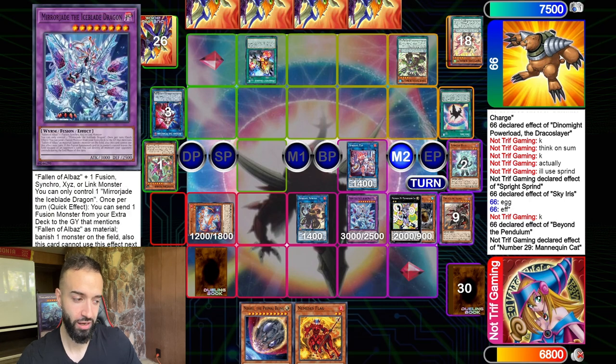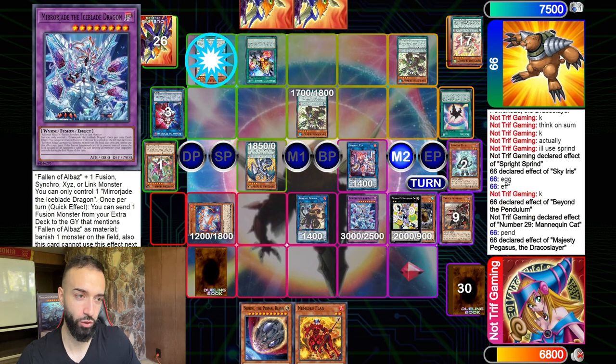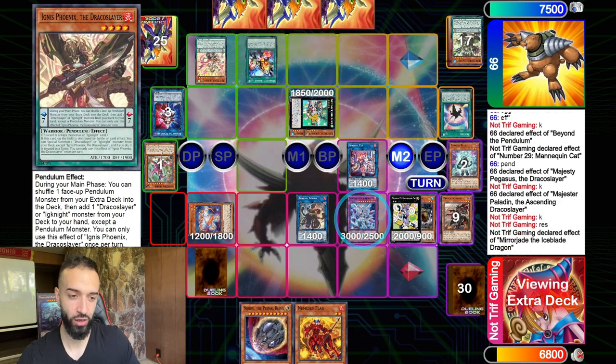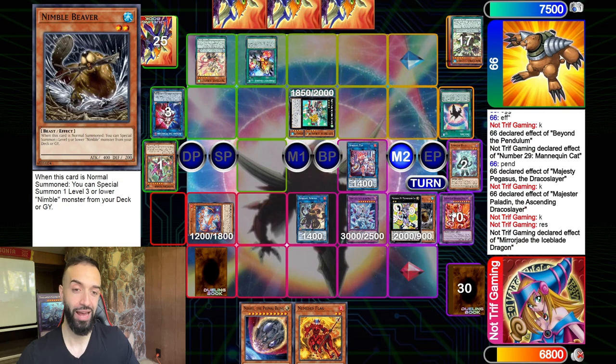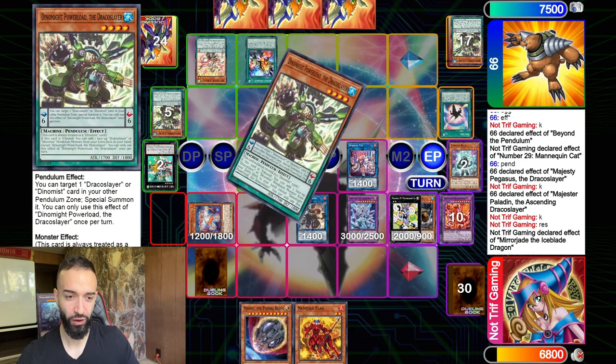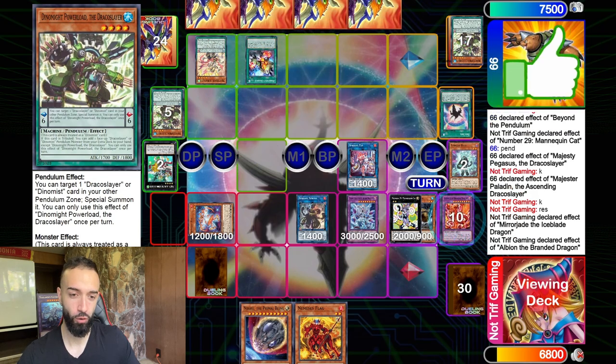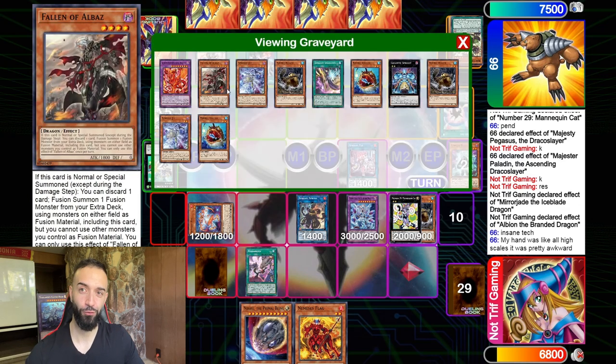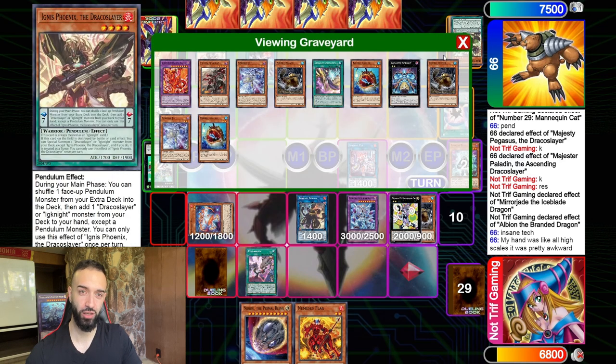You go Fallen of Albaz, bounce to get Mirror Jade — and it's not over. In the end phase, Mirror Jade sends Albion, and Albion isn't just a random card — Albion in the end phase gets our follow-up. This deck plays 12 Bested cards, so Albaz is getting value from us and getting our Bested cards. It's insane.